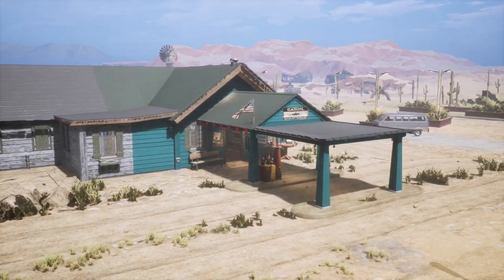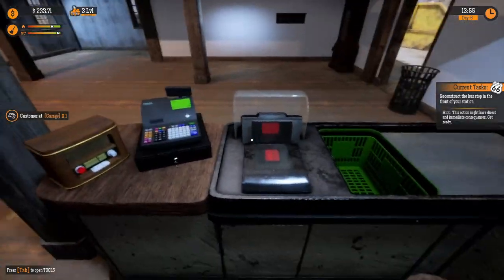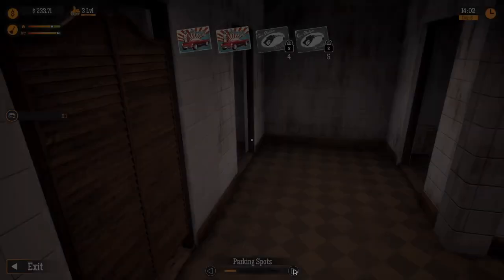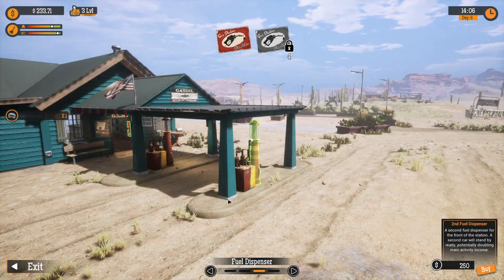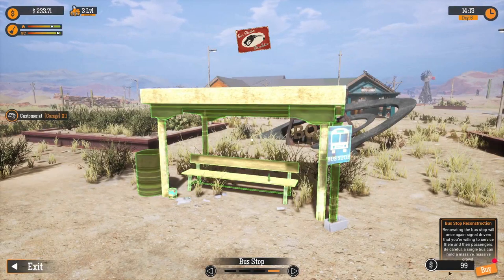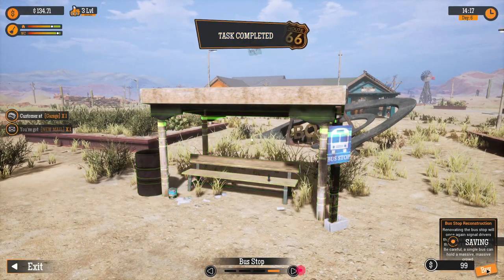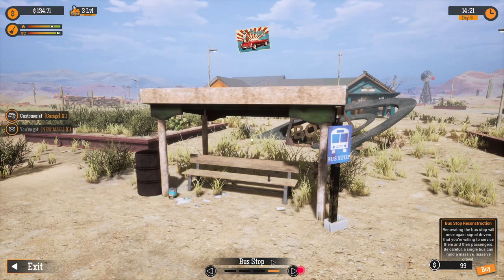I don't need this big of a gas station yet. Reconstruct the bus stop in front of my gas station. Can I just hire an employee? So what are we doing? Reconstructing the bus stop? I didn't think I'd be doing that. Isn't that a government job? Oh, I can add fuel dispensers now. Great. And a bus stop. 99 bucks for a bus stop. That means more customers. We are definitely going to buy that.